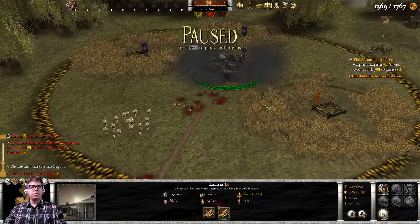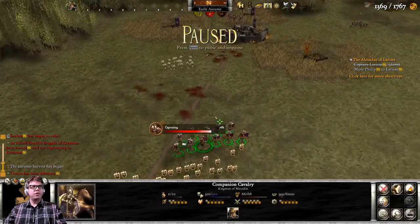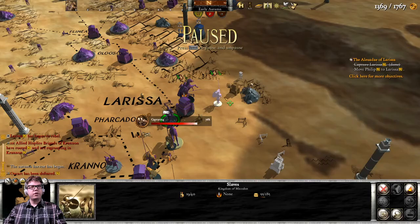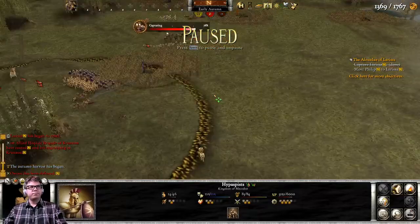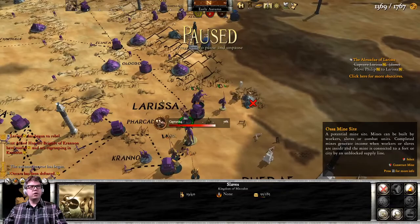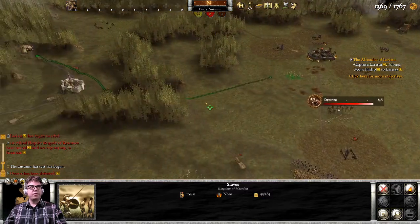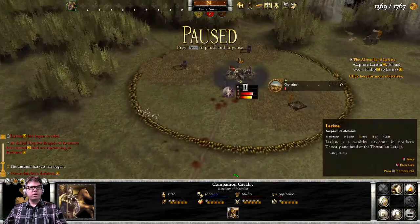Why don't you capture here, please? Where are the heavy soldiers? You're doing correctly. They're heading over here for some reason — interesting choice. I'm going to come up here to this mine; I think that makes sense. I'm going to join them, and you're going to go into Larissa so that they stop rebelling.